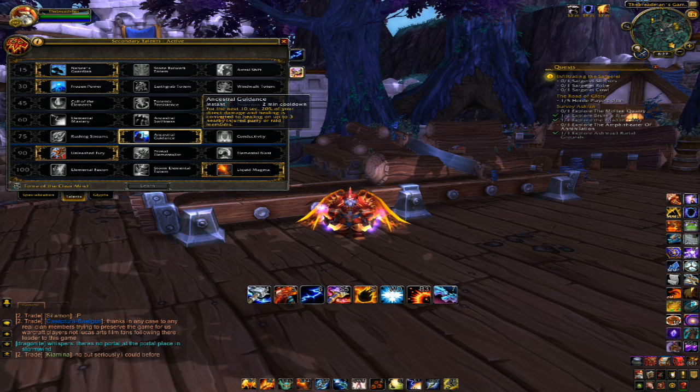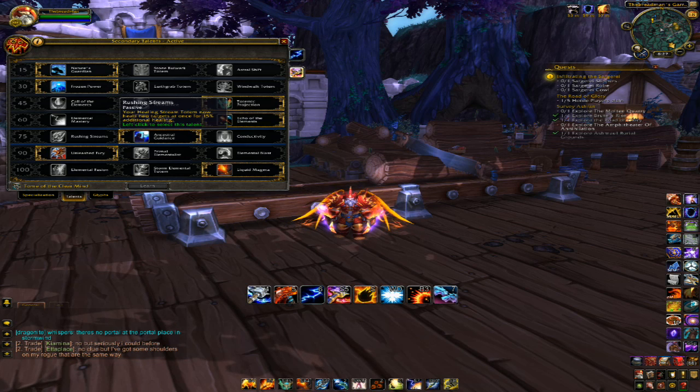Ancestral Guidance, while not the favorite and it has been nerfed quite a bit, I still use it because it's just there when I Ascend and it's still a pretty decent hit. But overall, you're going to want to go with Rushing Streams — that seems to be the best choice at this point in time.